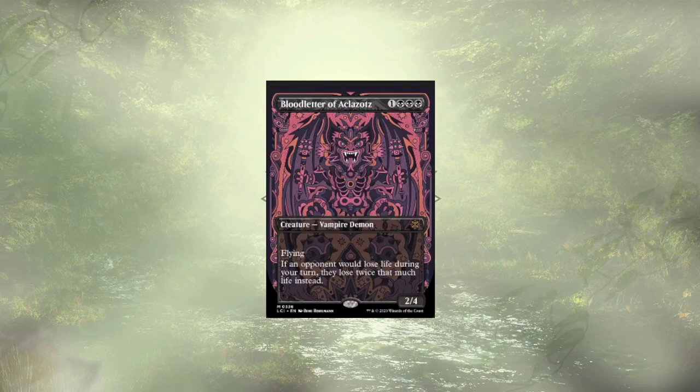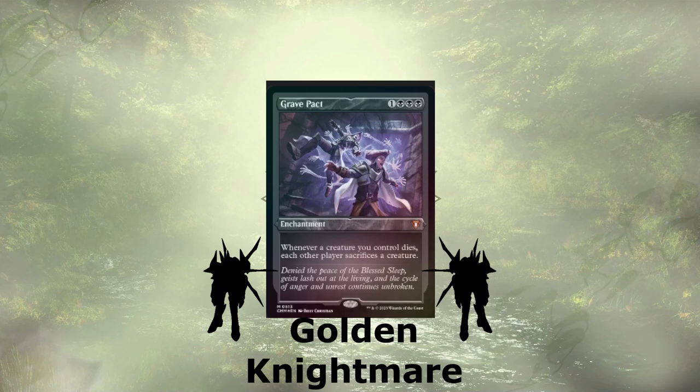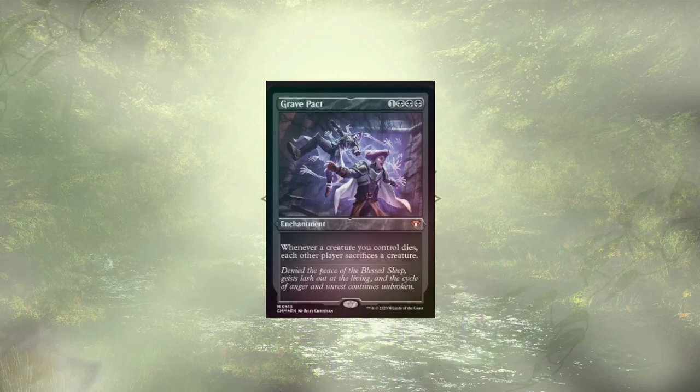Bloodthirster of Aklazat is here to double the damage we deal on our turn, with us draining life from our opponents from gaining life and attacking creatures. We can cut the path to victory for ourselves in half with this vampire demon. Last but not least, we have our golden nightmare of the deck in the form of Grave Pact. We're keeping our opponents' boards nice and clear — when we have a creature die, each opponent is forced to sacrifice a creature. This gets around their own protection, hexproof, indestructible, and more. With how often we're looking to sacrifice our own creatures, knowing that we're pretty likely to replace them upon death, this card is pure value.